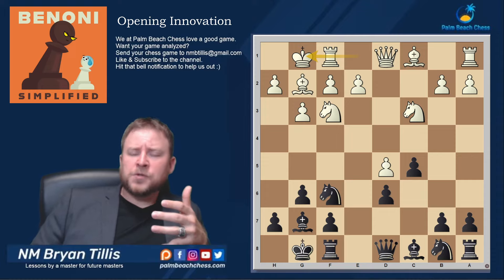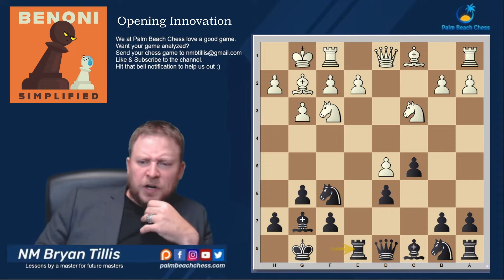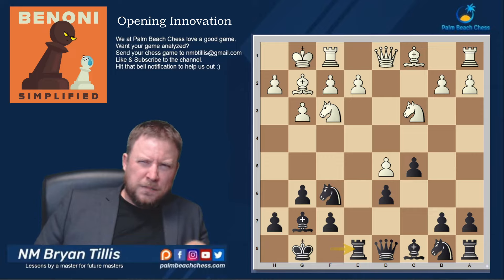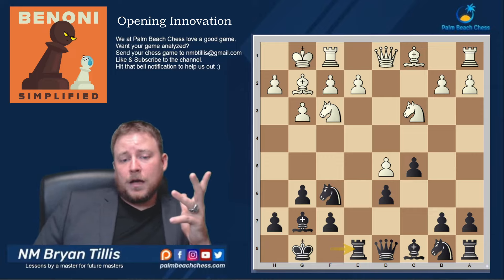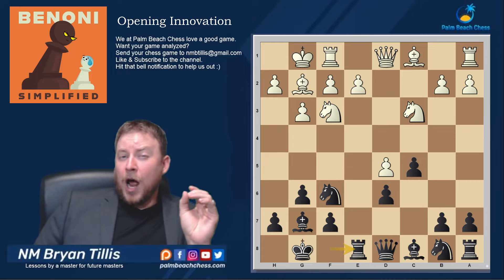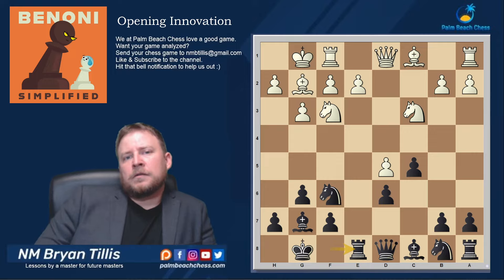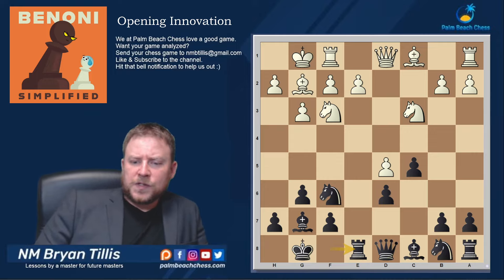The first move is Rook e8. We're going to cover 10.a4, h3, and Rook e1 as the three major sidelines, and then Bishop f4 and Knight d2 are the main lines. This seems like a lot of theory, but notice the structural overlap — I'm just hitting the high notes. Black can definitely play for a win in an uncompromising position in all variations.